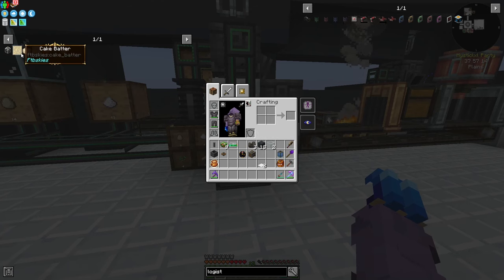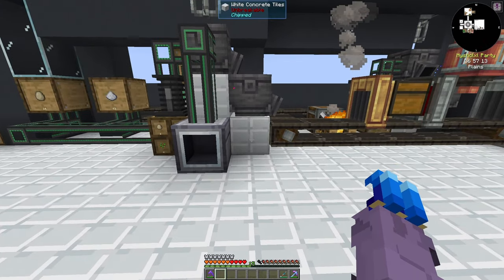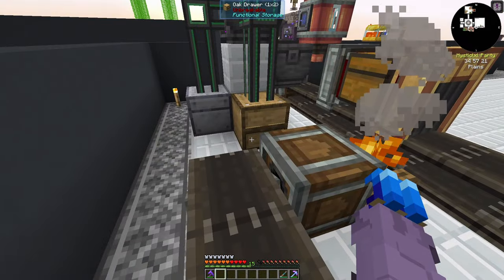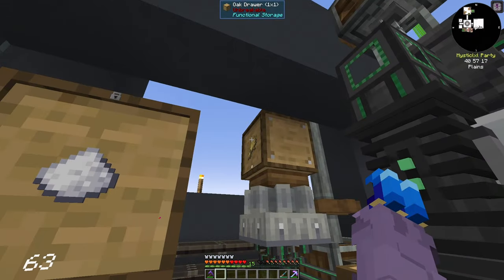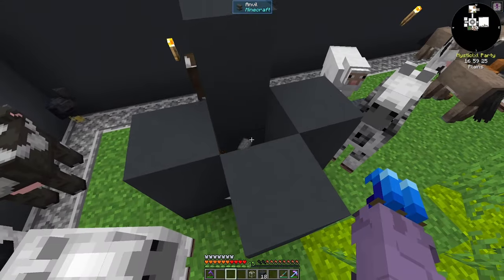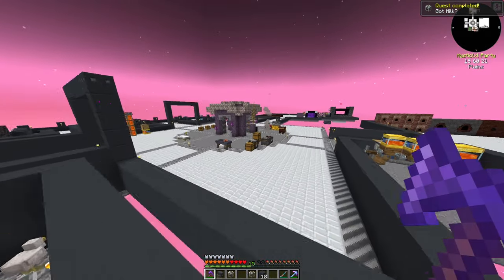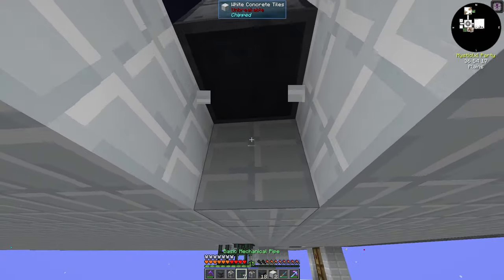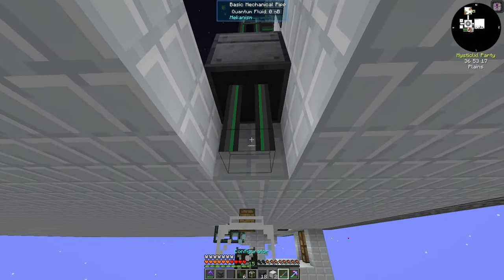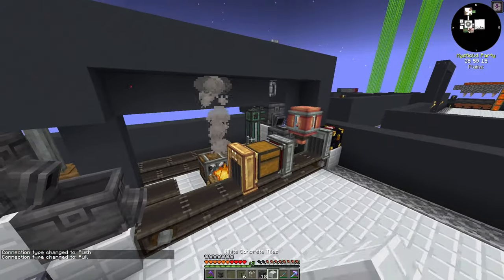To get the milk for our mixers, we're going to use cows in a jar. All you have to do is squish a cow with an anvil — I promise it's humane — and that gives us a cow in a jar, which passively produces milk. We'll stick a mechanical pipe below our drawer, set it to extract from the jar, and now our fluid drawer will have milk in it infinitely. We'll do that for the second one in the back as well.